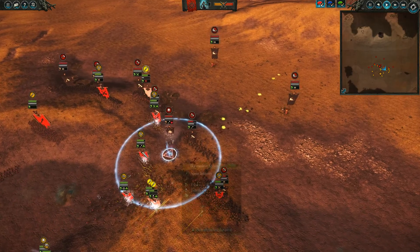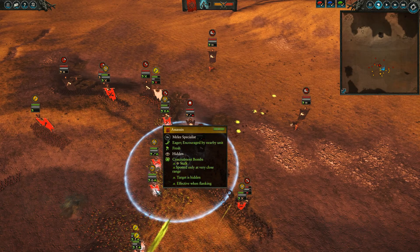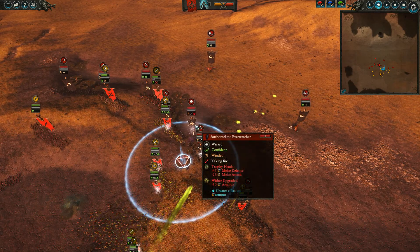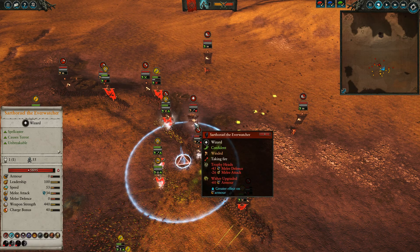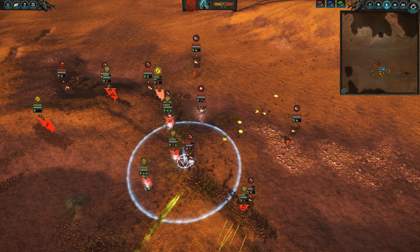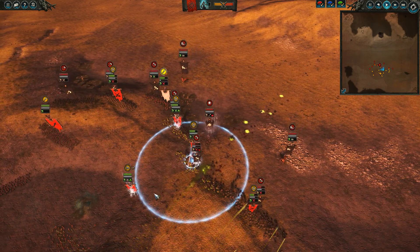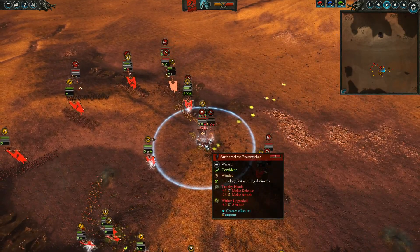I cast Blessed with Filth and sent in my Assassin. I used the Concealment Bomb on him, then Trophy Heads and Wither on Sarthoriel. So right now Sarthoriel is at zero armor and zero melee defense. Just one hit from the Assassin who Sarthoriel doesn't see at the moment — very close to him and undetected — and I'll send him in immediately when Sarthoriel hits the front line.